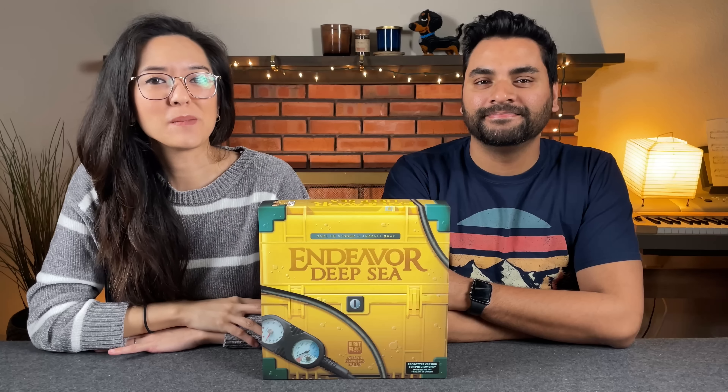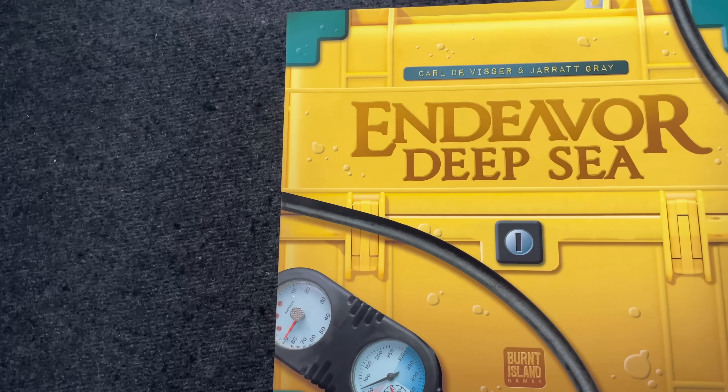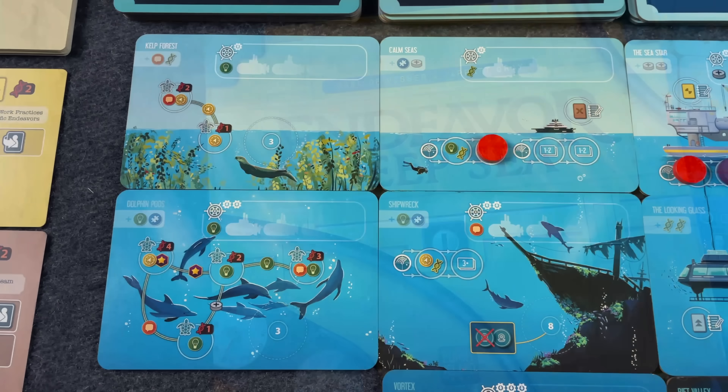Hi everyone, my name is Monique. And I'm Naveen from Before You Play. Today we're going to be showing you how to play a game that is currently on GameFound called Endeavor Deep Sea. This game is designed by Carl DeVizer as well as Jarrett Gray and published by Burnt Island Games who are helping sponsor this tutorial.